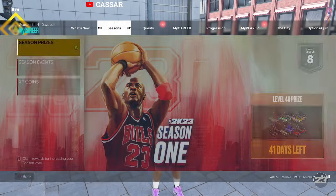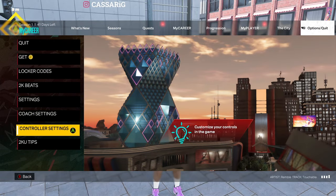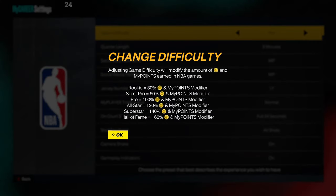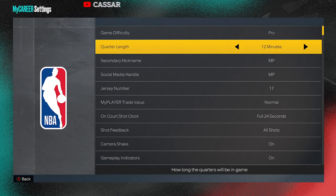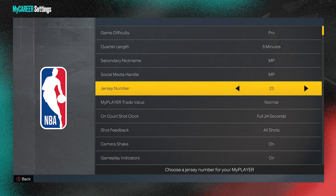The first thing you want to look at before you get these easy, super fast, easy badges — go straight to your settings. I play on Pro difficulty to get my badges. It does change your VC and your MyPlayer Points modifier, which probably just goes towards your 99 overall. Either way, stick to Pro — it's easy on Pro anyway.